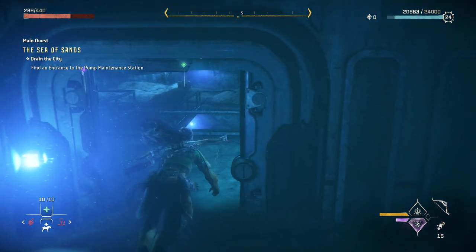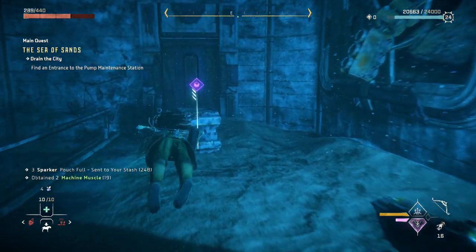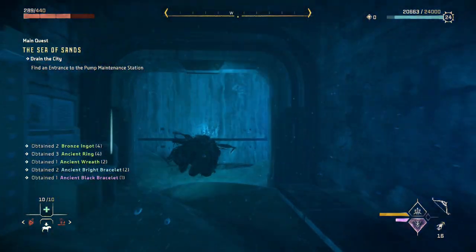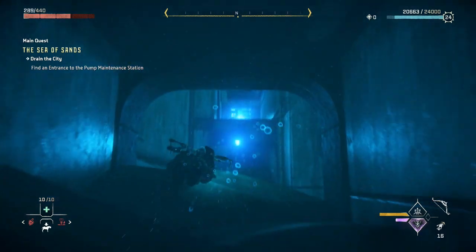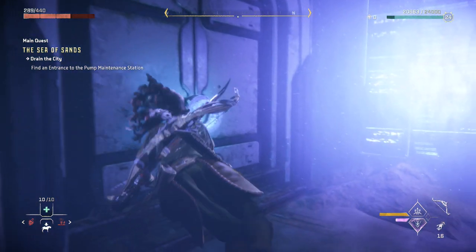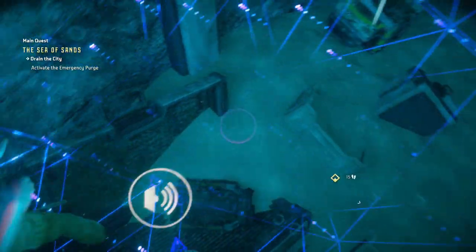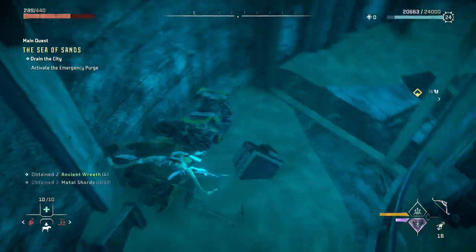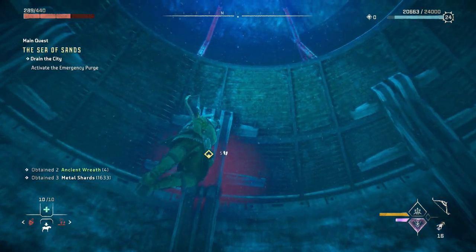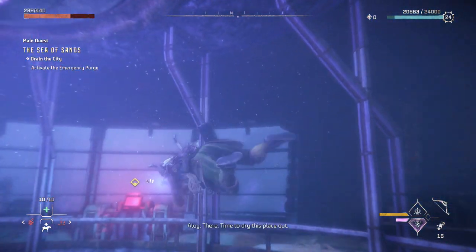There's another crate — I'll loot all of these crates, I need all the resources right now. Valuables are really big time, I can sell those and get some money. I'm following the right path — it seems pretty clear where they want me to go. Open the door again, there's another crate. Moving up — I think that's where the pump could be. The emergency pump — that's probably the last one right there.